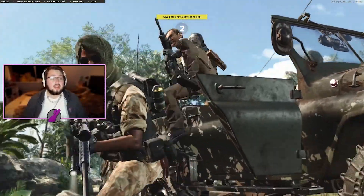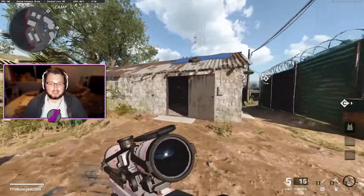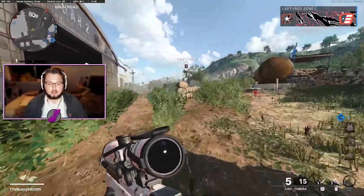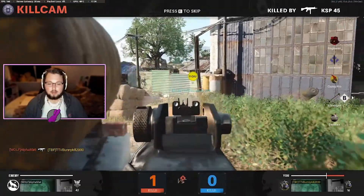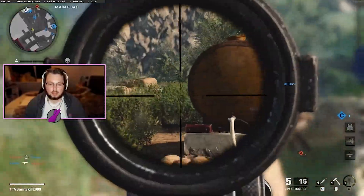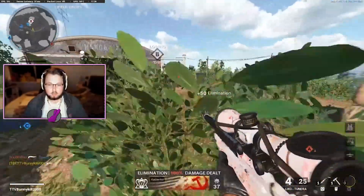This is the best case scenario to show you this attachment. Cartel is absolutely broken with this sniper — it's so easy to see people, and this map is really annoying for seeing people normally. It's my first game of today so don't judge me too quickly. As you can see, I saw him instantly without actually seeing him — I just saw the silhouette, a little bit of his red dot and his name.